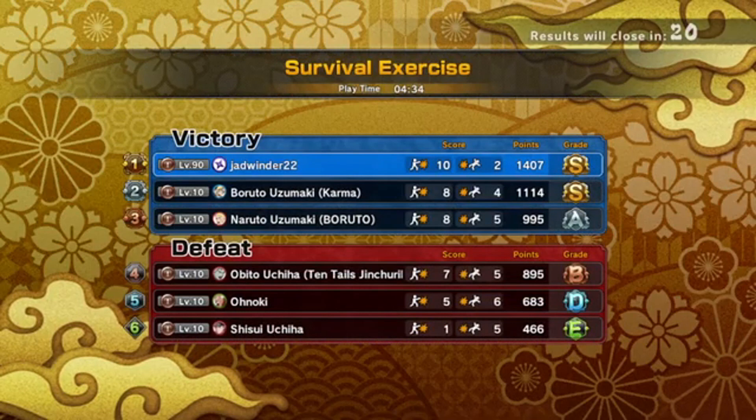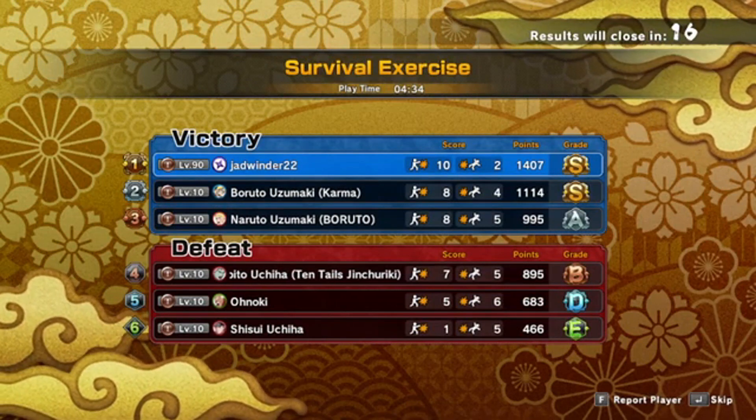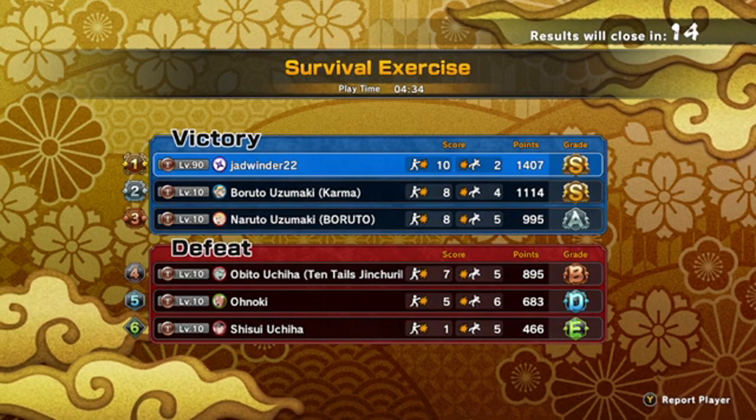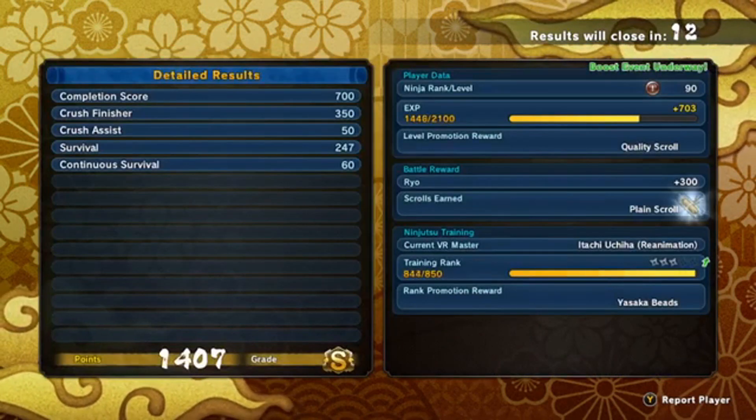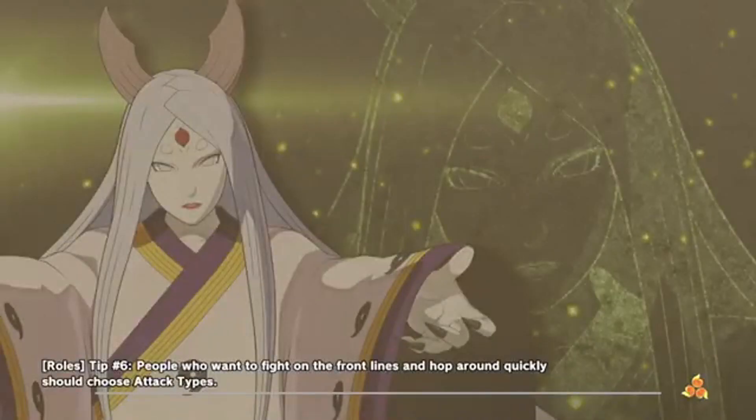So basically, that's my range build for you guys: Flying Raijin Slice, Sherato, and Steam Amp. You basically only need Nagato and those two jutsu. Nagato is like $3.99, so four bucks. Jutsu are $1.99 each.